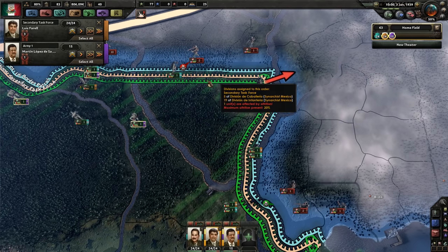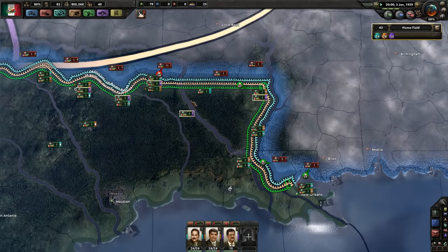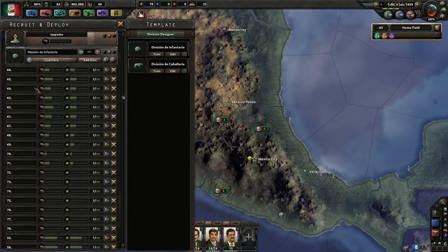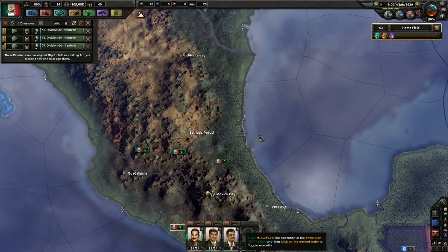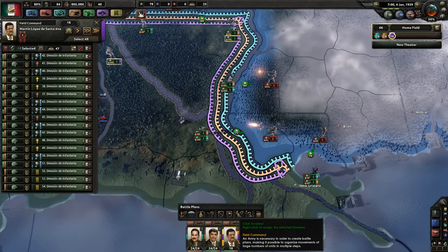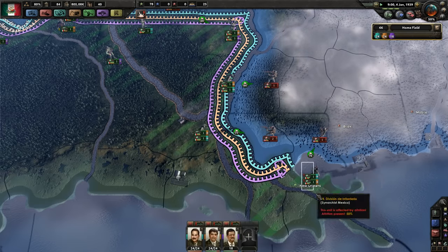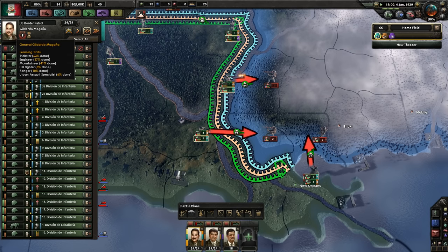Once they stop their attack, we press forward with these two guys. Keep on pressing. You guys move on that. New divisions get assigned to the field commander. He's still level one, no experience yet — none of his troops have been deployed in combat. The other guys are level five and level three. At least one of them is getting some levels — he's almost got Trickster.